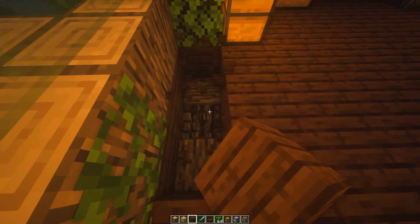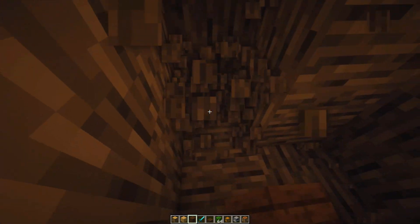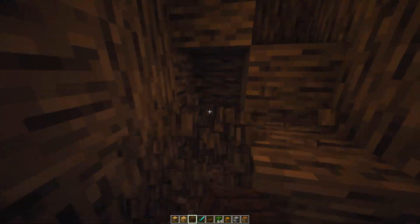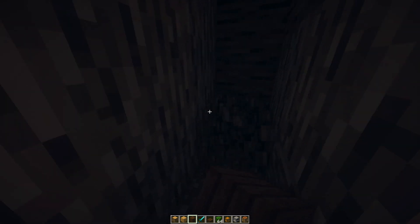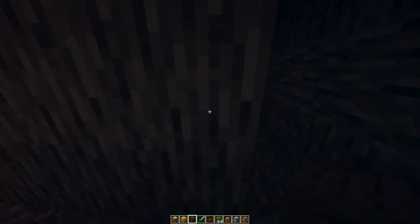After I was happy with the chest placement, I just start digging a staircase down. This is where the basement is going to be. I make the room 5 blocks by 6 blocks. This is where the enchanting room is going to be, alongside the brewing and chest room.